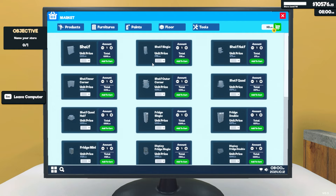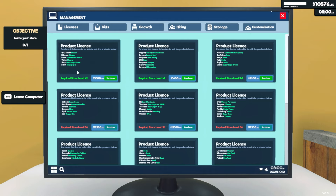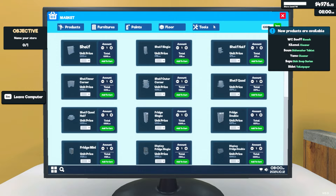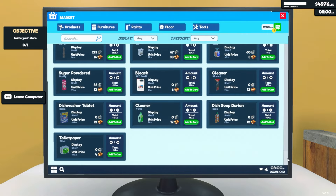There's nothing crazy in here, I'll just get a basic shelf. Let's look at licensing. There's another toilet paper — great, that's what we need. Bleach! Let's do that — four of them, we can afford it.